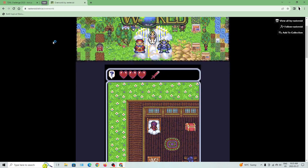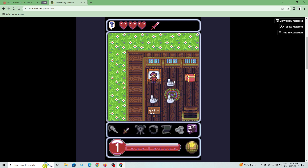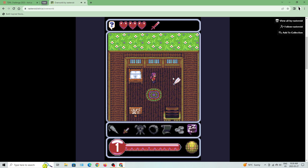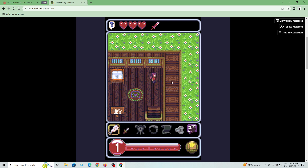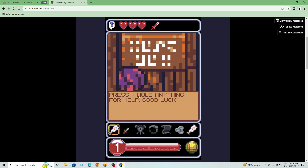Overworld, by Rasteroid. The innkeeper greets you: 'There you are. Wake up. I need to change the sheets. You do remember how to move, don't you? There's a fish. You should let the innkeeper change the sheets. Press plus hold anything for help. Good luck.'